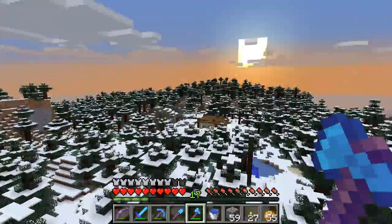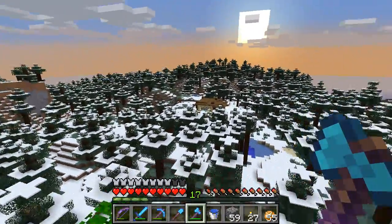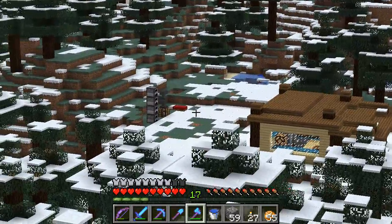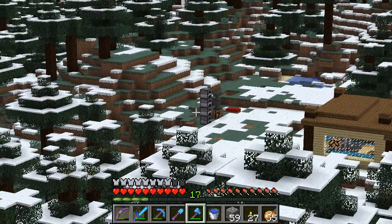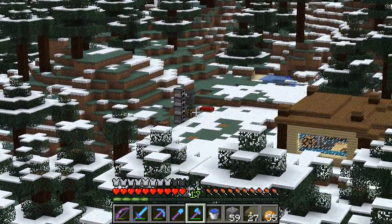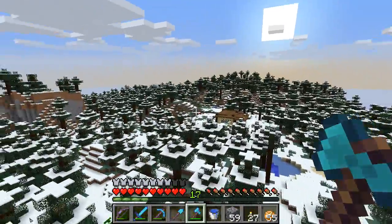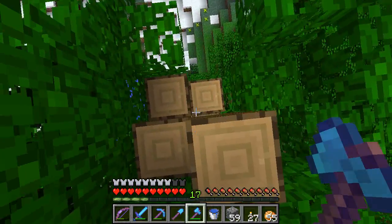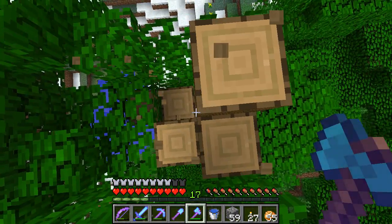I want to fill in all of this right here with trees, I just want to make it look really cool around there. I think I have Optifine installed. My chests are there, don't worry. I want to fill all that in, and I'm using this trick to get wood that I saw Vintage Beef do.